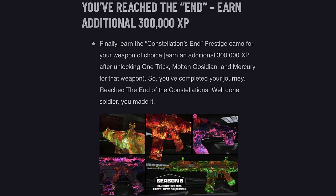Finally, earn the Constellations N prestige camo for your weapon of choice by earning an additional 300,000 XP after unlocking One Trick, Molten Obsidian, and Mercury. This is the Season 6 weapon prestige camo and the final milestone of the MW3 weapon camo grind.